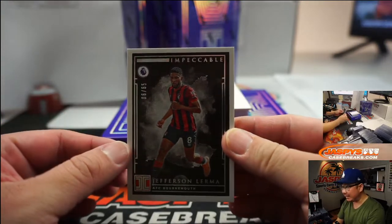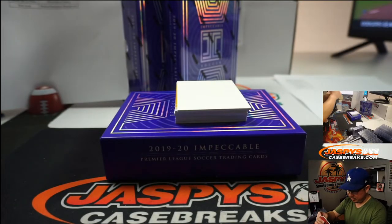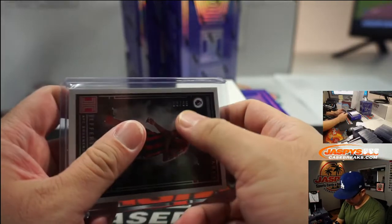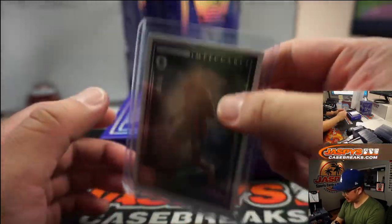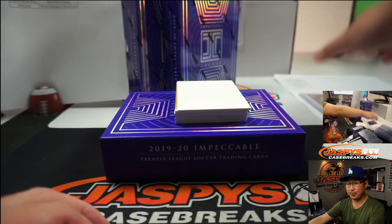There is Jefferson Lerma, 6 out of 65 for Bournemouth, which is a number block team. That goes to number 6 — that will be for Jared Phillips with that one.